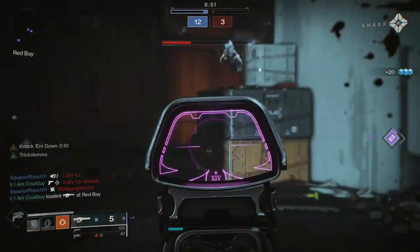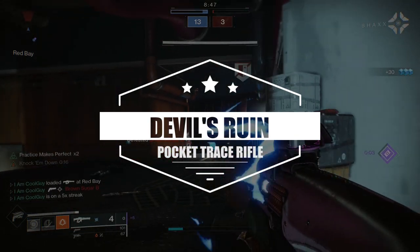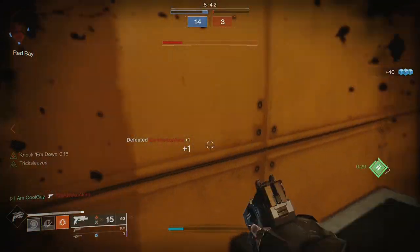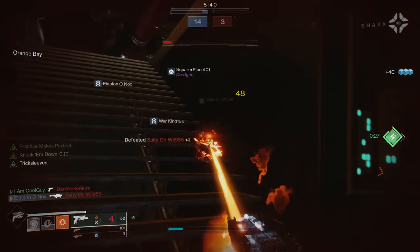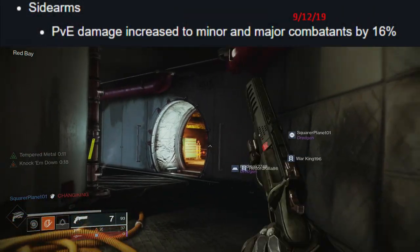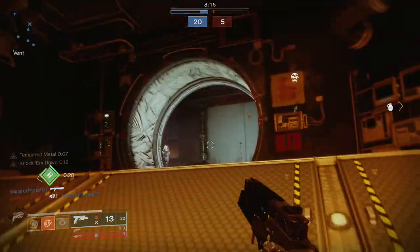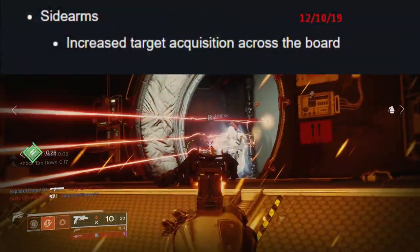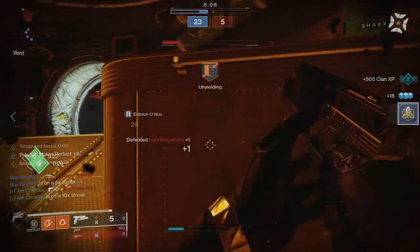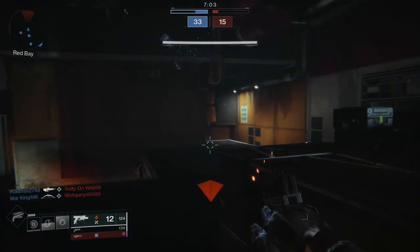Once completed, you get the solar energy exotic 300 RPM sidearm, Devil's Ruin. It's a very unique weapon with a lot of utility. It can be used a couple of different ways for various tasks — in the Crucible and in PVE. Remember a couple things about sidearms: on 9-12-19, sidearms got a PVE damage increase to minor and major combatants by 16%. And on 12-10-19, all sidearms got increased target acquisition across the board — extremely good for the Crucible, and that carries over into PVE. I do have some tips on usage in the Crucible in this review.